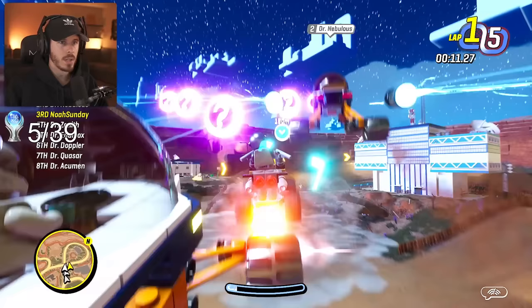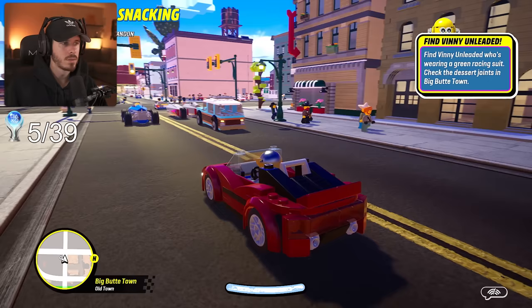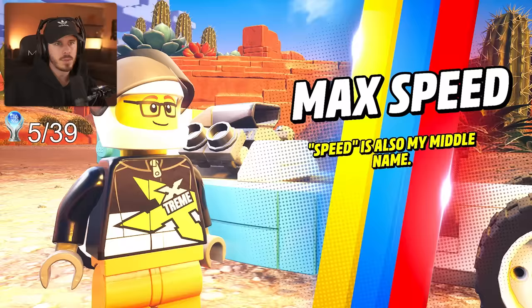We hit level 5 and we're officially ready for our next race. Dusting Dr. Fast Road, we get another flag and make it to the central city where we find our first ever quest. On some Where's Waldo type stuff, we're asked to find Vinny Unloaded, who's somewhere in the city wearing a green racing suit. I eventually found him just standing around smashing pies, so I pick him up, bring him back to the event and absolutely dominate him and our brand new rival, Max Speed.